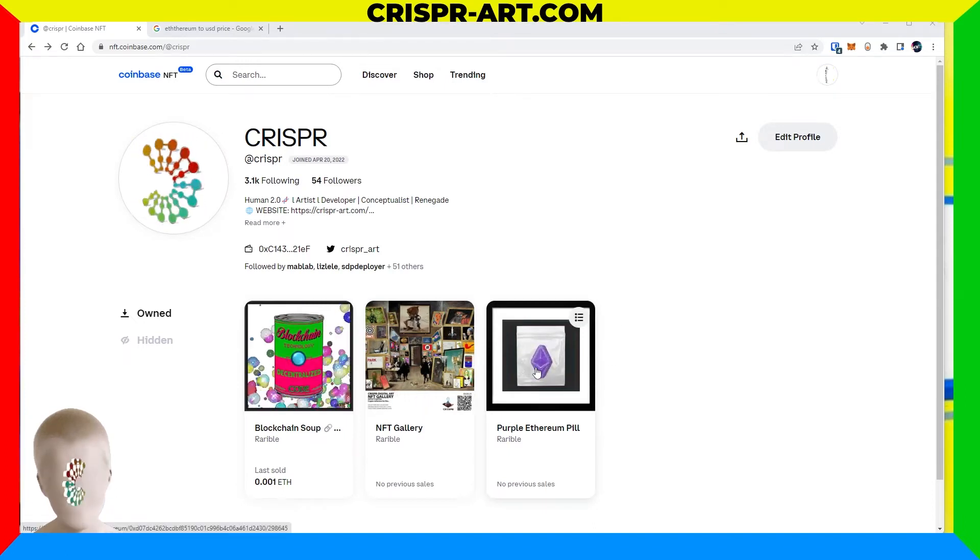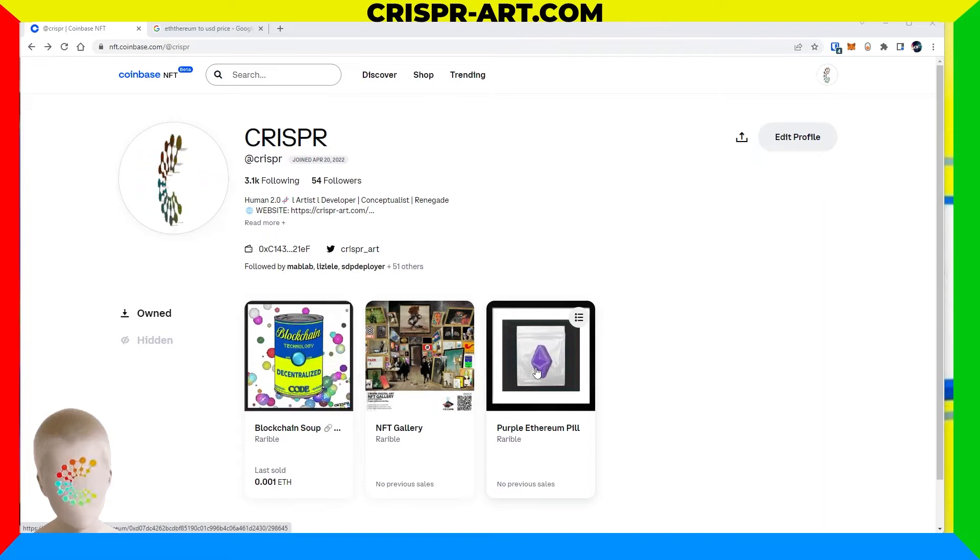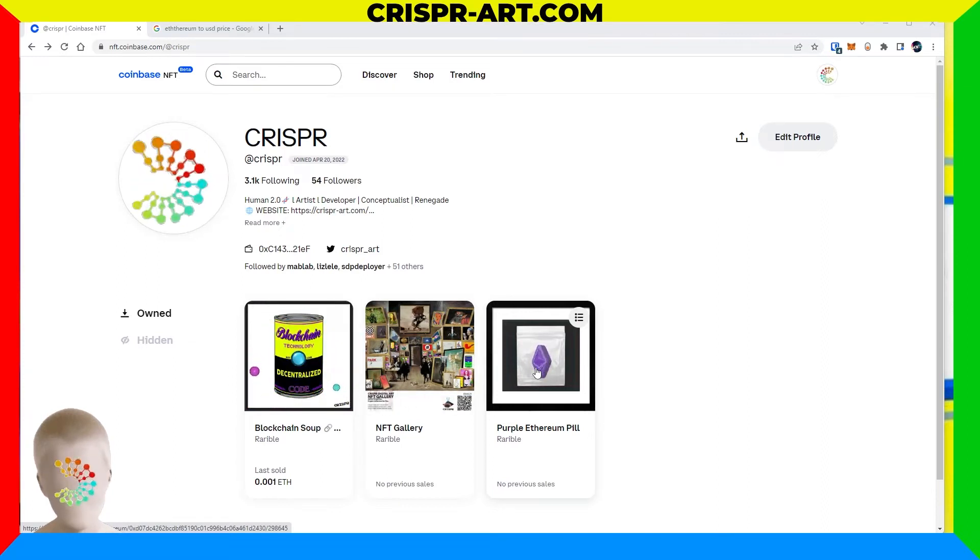I'm going to start off with the purple Ethereum pill. On Rarible I minted a thousand of these on the ETH chain. It's interesting that on OpenSea you can't do multiples of an item — you can only do that on Polygon — but on Rarible you can, so they had a bit more functionality right out of the gate. Today we're going to try and list this one via Rarible on Coinbase NFT.